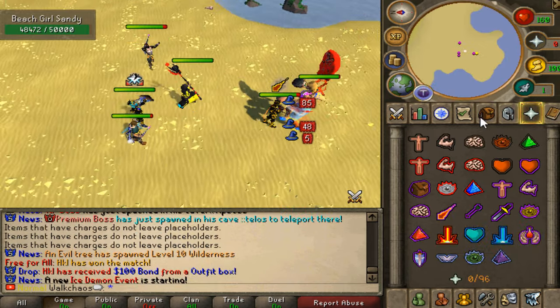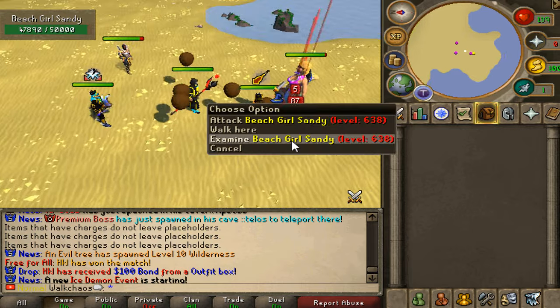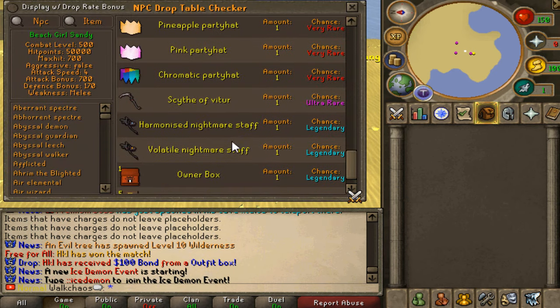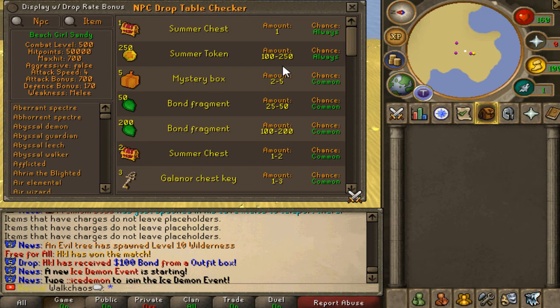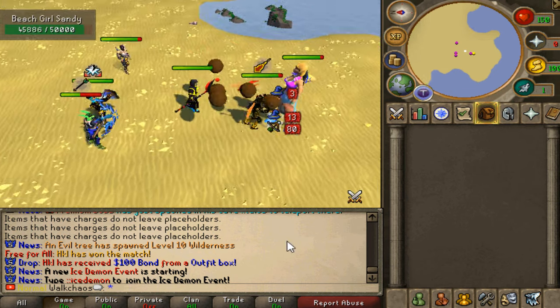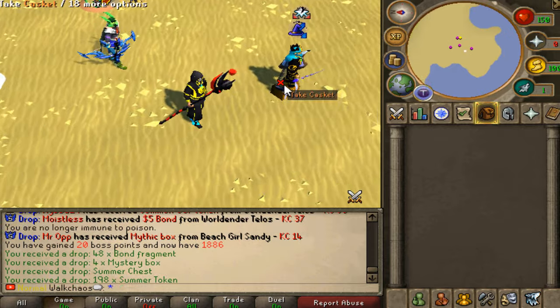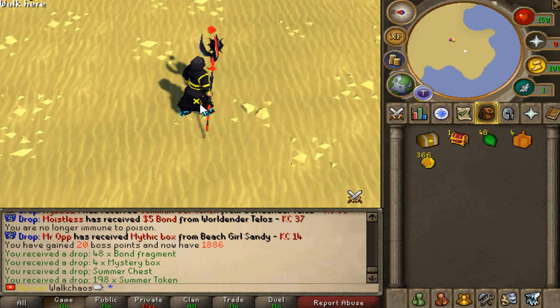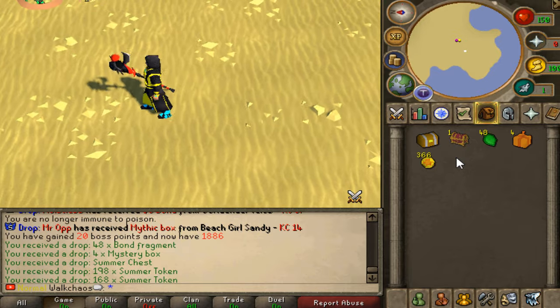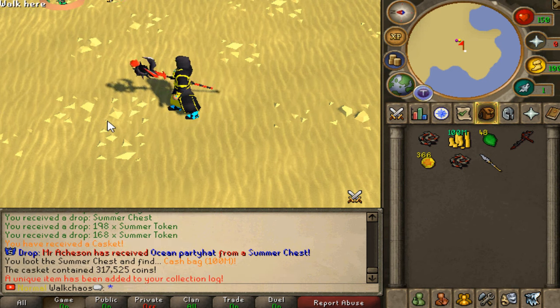This is actually the first time we're killing the Summer Boss right here - Mrs. Beach Girl Sandy. Let's check out the drop tables as well. It's dropping owner boxes, volatile nightmare staff, scythe of vitur right here, some crazy party hats and trigger pieces - this is insane. You guys want to kill every Sandy boss - no joke, this is way too easy to not be killing. Someone got a mythic box, I got myself some summer tokens and summer chests. 360 tokens as well - we'll check the store in a second.